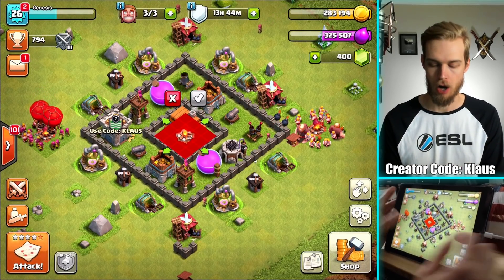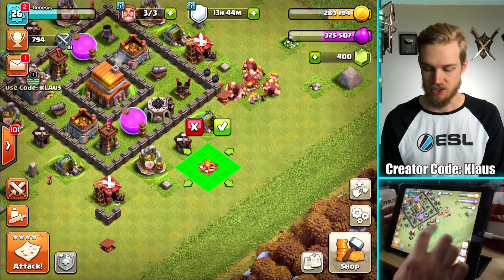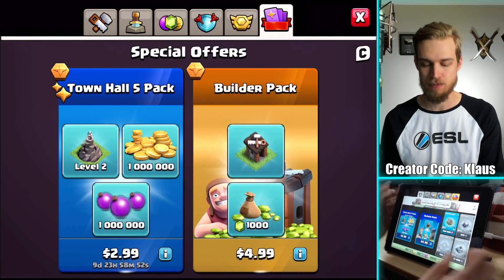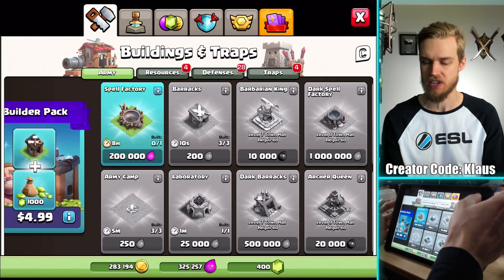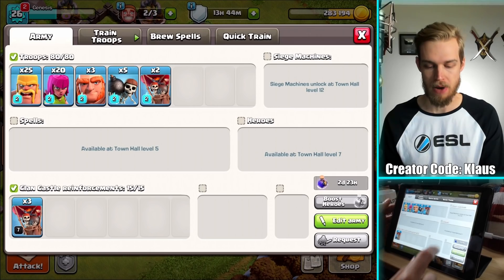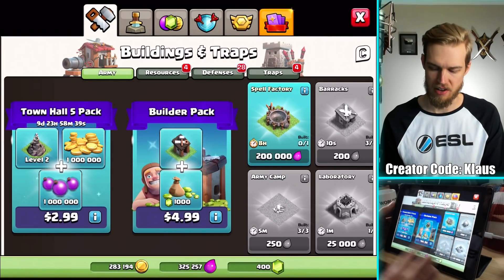Army camp, right? Army camp. It's a five-minute upgrade and I'm going to go ahead and just start it right now. That's definitely a day one priority, especially since it's such a short upgrade — five minutes, no big deal — and then you get to take more troops. I'm going to take extra Barbarians while the army camp upgrades.